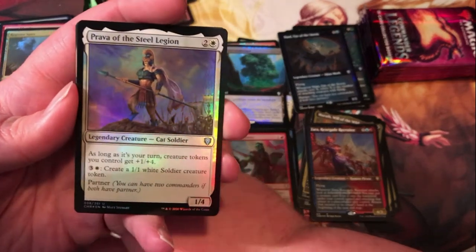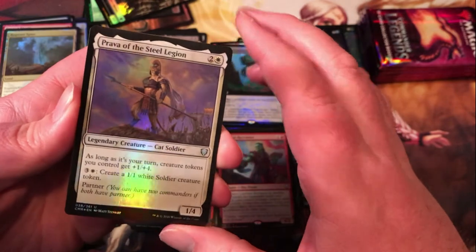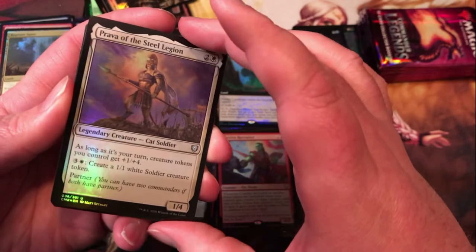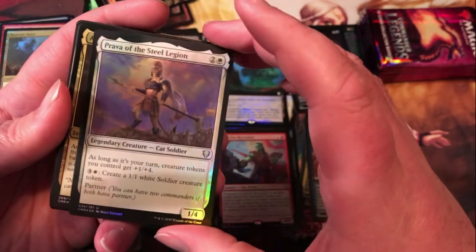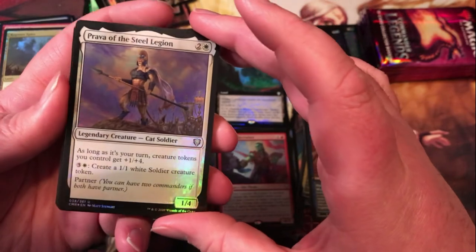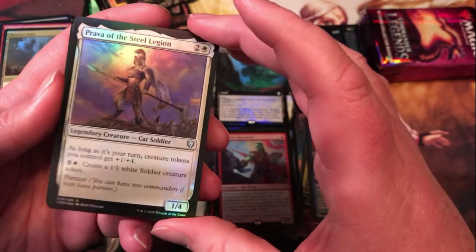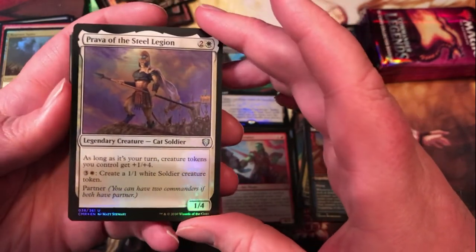Prova of the Steel Legion — three mana for a 1/4; as long as it's your turn, creature tokens you control get +1/+4, which is nuts — making 1/1s into 2/5s, it's crazy. Only during your own turn, so kind of weird, but it lets you make some swings that you might not otherwise be able to make.